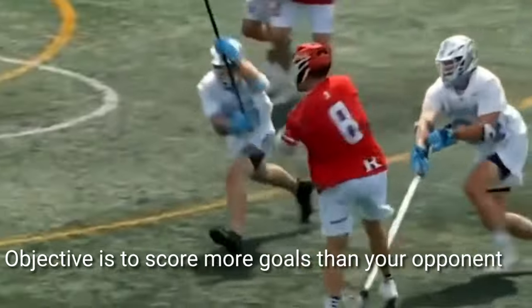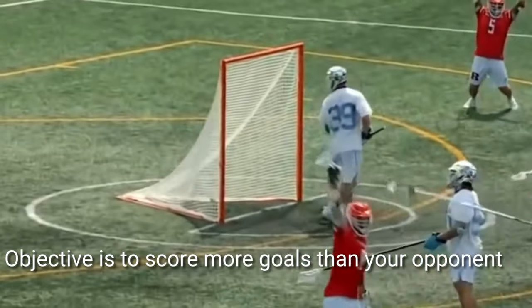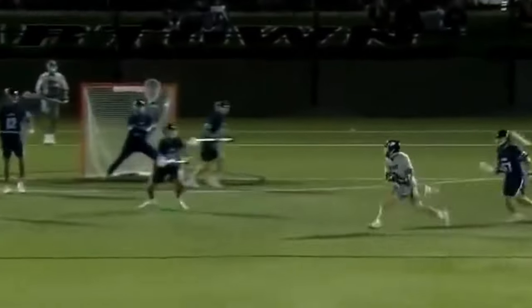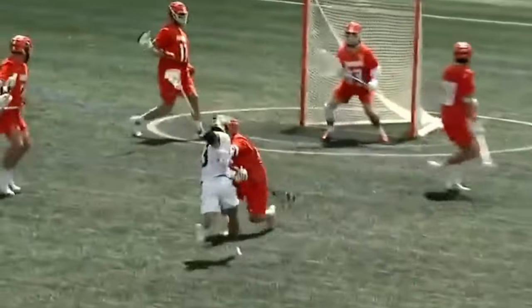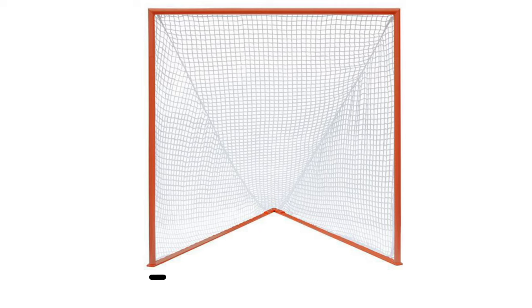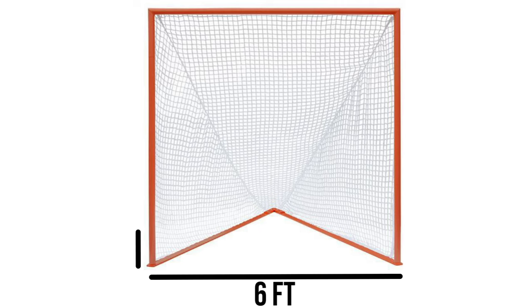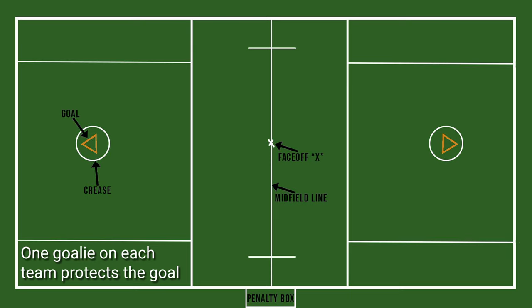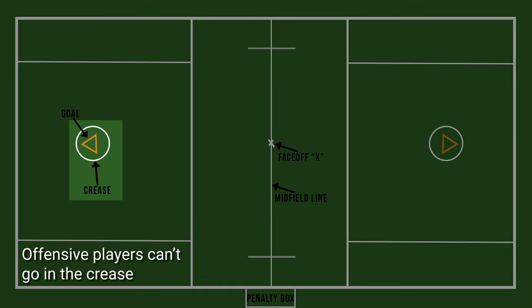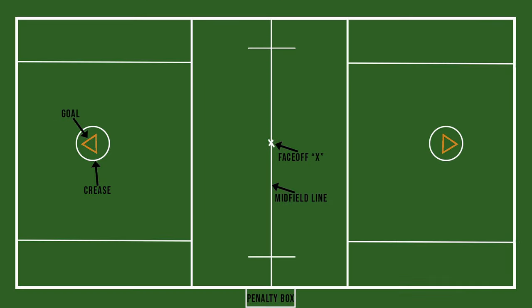The object of a lacrosse game is to score more goals than your opponent, so the team with the most goals at the end of the game wins. To score, a player must shoot the lacrosse ball into an opposing team's goal. A lacrosse goal is 6 feet wide by 6 feet high, and it is guarded by a goalkeeper who tries to prevent the ball from going in. Around every lacrosse goal is a circular line called a crease, and offensive players are not allowed to go in the crease at any time. If they do, it results in a turnover and the opposing team gets the ball.